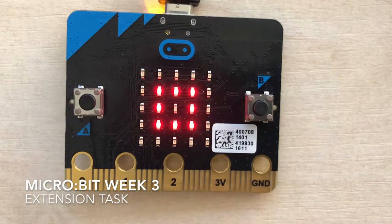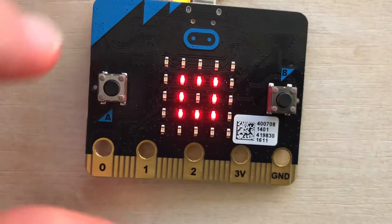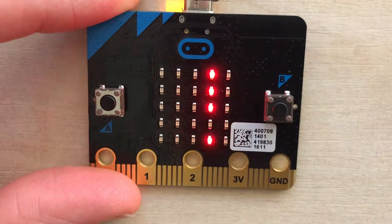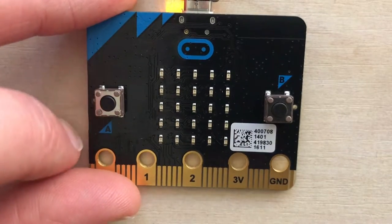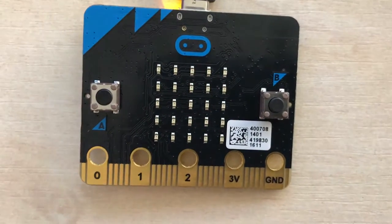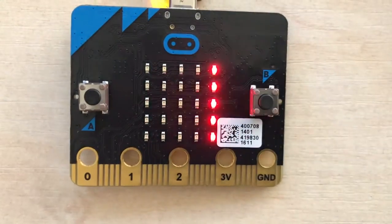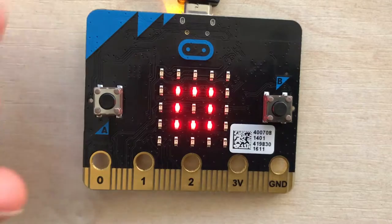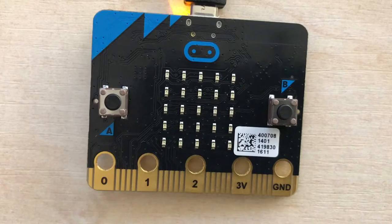Here's our micro:bit game — it's already showing the symbol. I can press the A button, the A player scores 1, and it starts again ready for the next round. It will keep letting players keep playing on and on.